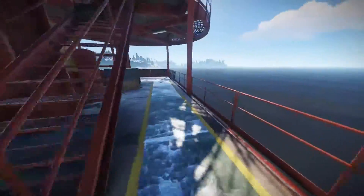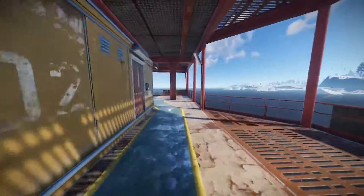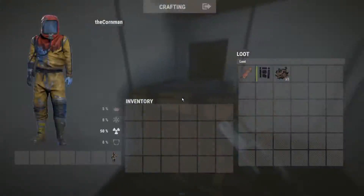Go down here, do a 180, and got the green room just up here. Everything's powered here, don't need any fuses, just need one of each keycard — and got some pretty dross loot in there.